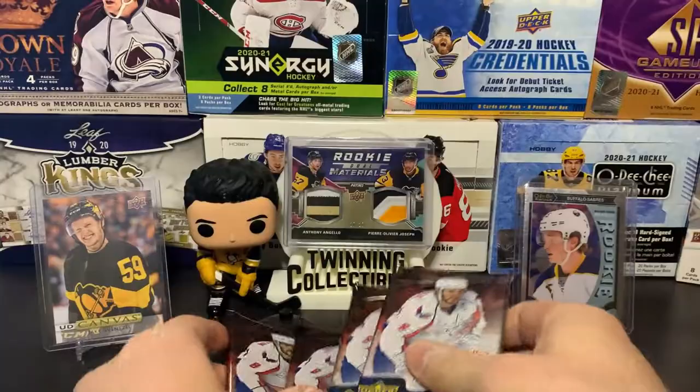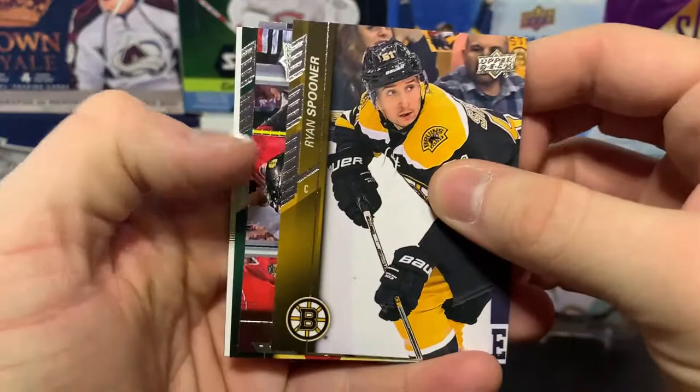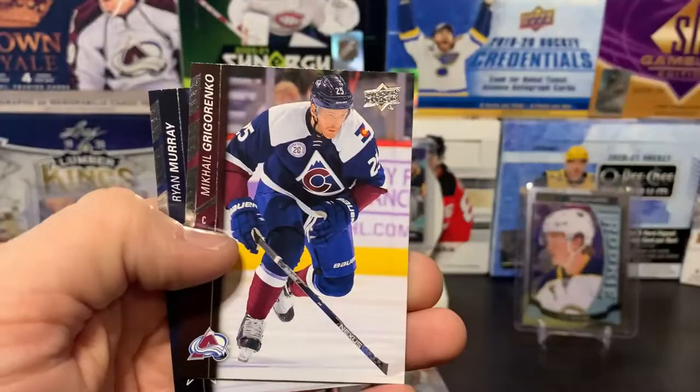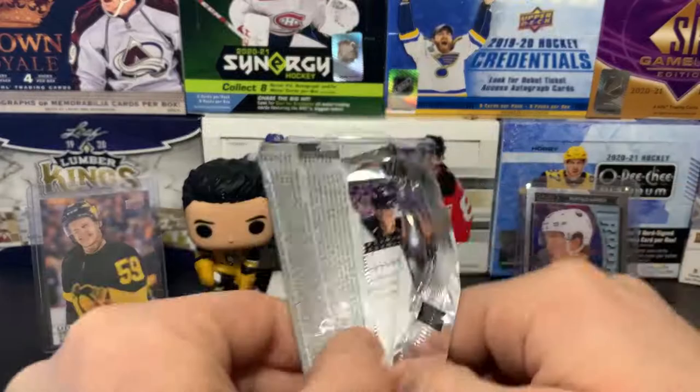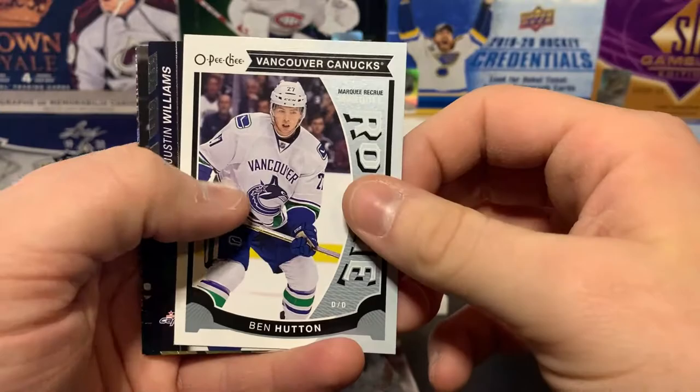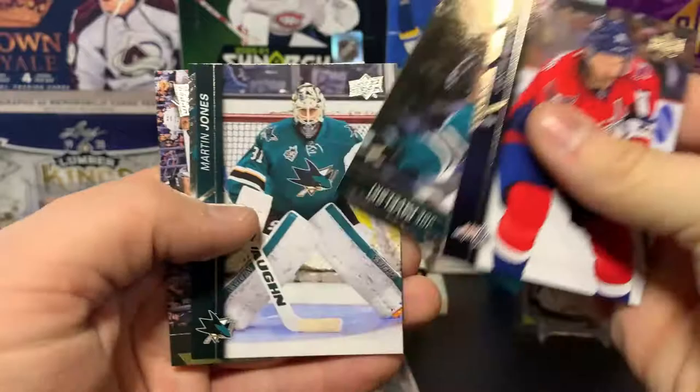Four more packs left. We've got Spooner, Dano, Koivu, another Portraits card, Chandler Stephenson rookie UD Portraits, and some base. Kane, Yakupov, Stone, and another OPG update — Ben Hutton from OPG. Also Markstrom rookie — not great — and some Pavelski, Jones, and Foley base cards.